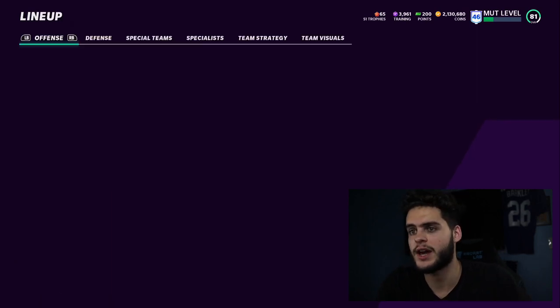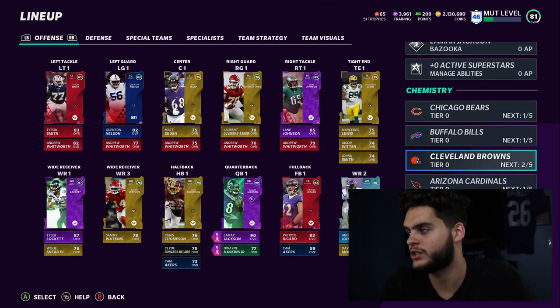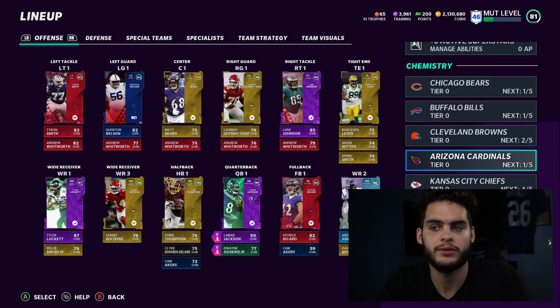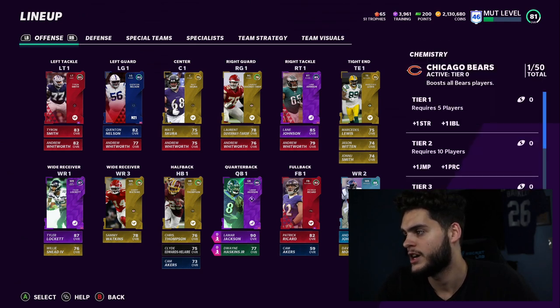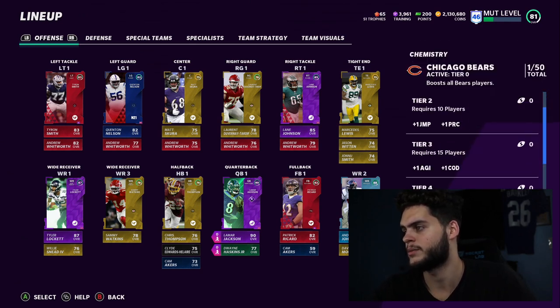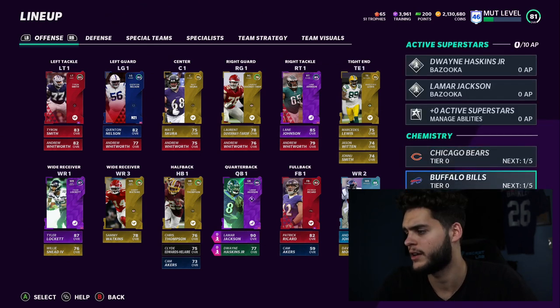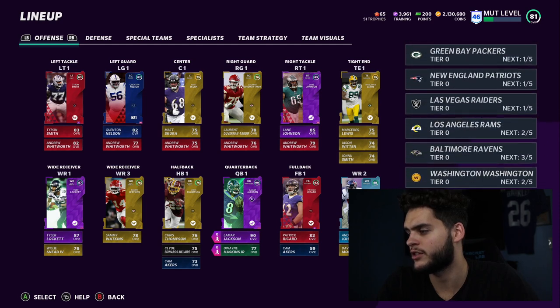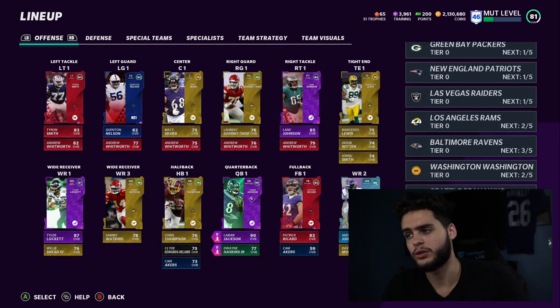In terms of seeing how your sprinter and all that works, scroll down here to see the team chems. You'll see something like one out of five, two out of five, four out of five — so you're almost getting the first five-player boost for the Chiefs. If you were a theme team, you'd want to max this all the way out. Click on it and you'll see all the boosts you get when you max them out.